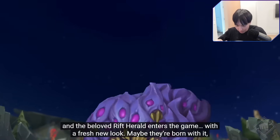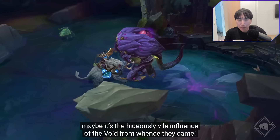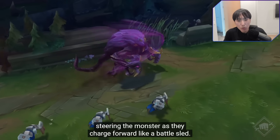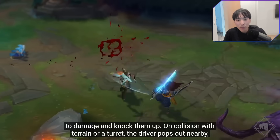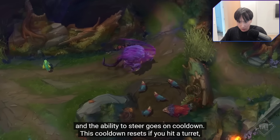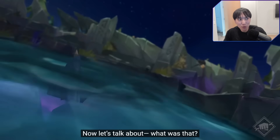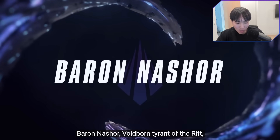Any remaining grubs disappear and the beloved Rift Herald enters the game with a fresh new look. If you slay the Herald, you can summon them as before to march down lane and whack turrets. Or any member of your team can hop on board to play Summoner's Drift, steering the monster as they charge forward like a battle sled. Ramming Herald into a turret this way deals extra damage and you can run into enemy champions to damage and knock them up. On collision with terrain or a turret, the driver pops out nearby and the ability to steer goes on cooldown. That's fucking pretty cool. I don't think I'm going to be driving it as AD carry — I might just run it down.